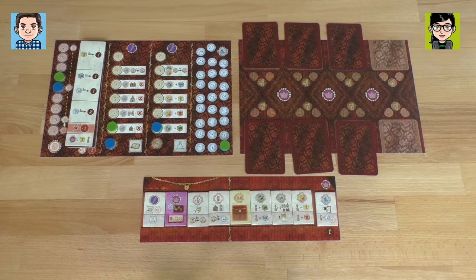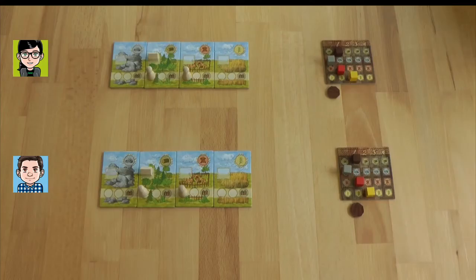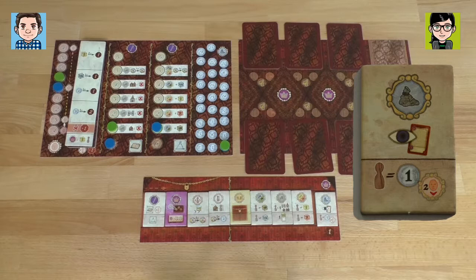I decide to go for the enrichment action. Because it is placed on the end of the action selection board, I immediately get one victory point. That's not bad because victory points are pretty tight in this game. I definitely want to see the king's will cards because I like to know what I want to work for during the turns of the game — I don't want to work blind.